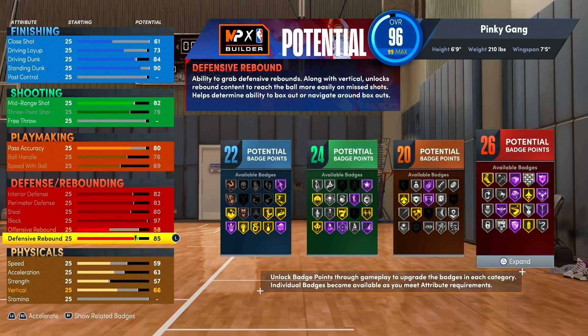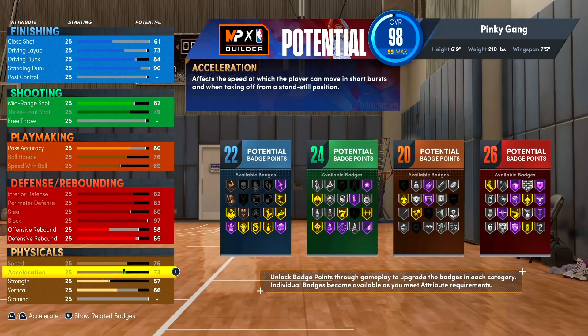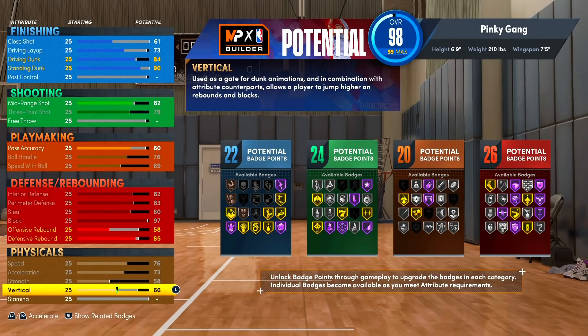Now let's get into the physicals. A lot of builds with all these badges don't really have physicals upgraded, but this build is different. We're gonna max our speed, acceleration, and strength. I've seen firsthand that strength matters — you're gonna get dunked on or bodied by post scorers down low if you don't have strength on your build, it's definitely a necessity. For vertical we're gonna get this to a 70, which is what you need to get your small contact dunks.